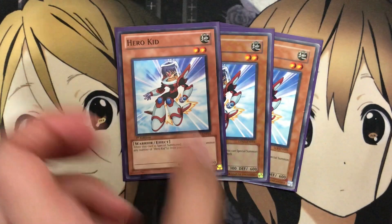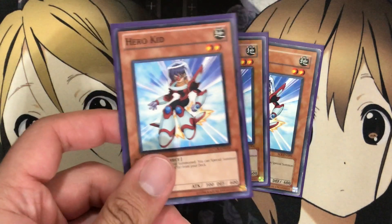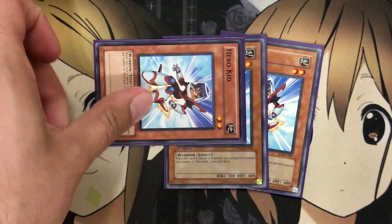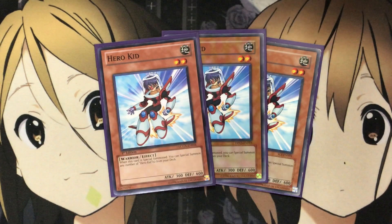To finish with a good monster count, I run three Hero Kid. When this card is special summoned, you can special summon any number of Hero Kids from your deck. So as long as you don't open any Hero Kids, if you send two of the equip spells using Assault, you can special summon this card and get two more Hero Kids on the field. That means more Link plays and easy co-links, which I found very useful while testing the deck.